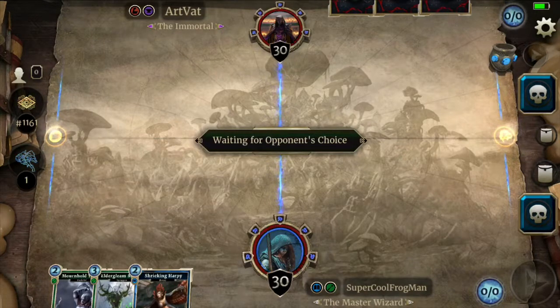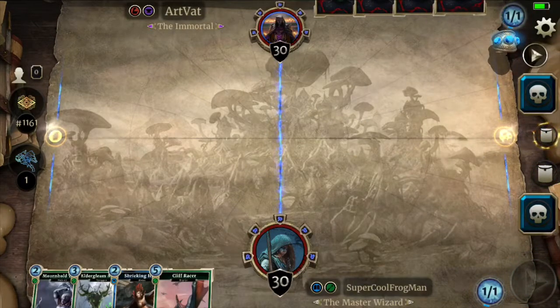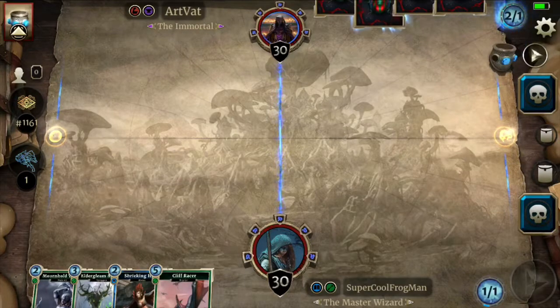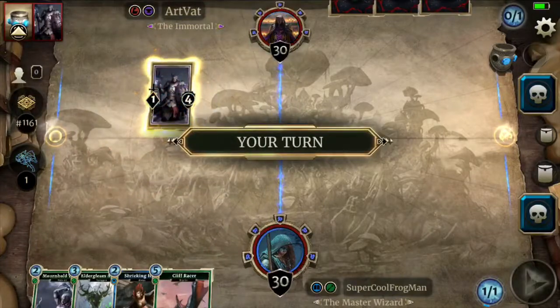Warriors usually a mid-range deck with a lot of heavy hitters. Depending, sometimes they play heavy guard, and that could cause some issues, but we'll just try to go fast. We'll throw down mournhold trader — there's a guard, so yeah, looks like we might have a heavy guard deck.